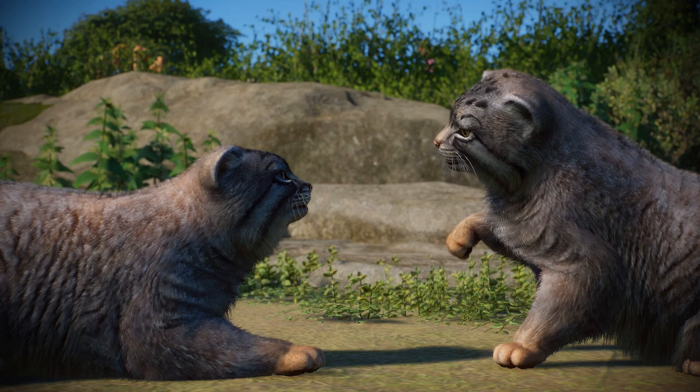Our first animal is the Pallas's Cat, which was teased back in September as part of that key art shown on Frontier's bot. Honestly it doesn't look too bad — I know a lot of people were criticising it but looking at it in action, it actually looks pretty good. I love how it's got the mittens that are different colours to the rest of its body, it's got that really fluffy look, the patterns look fantastic, and the face isn't as round as people were thinking. It looks fantastic on the side view and throughout the trailer as well.